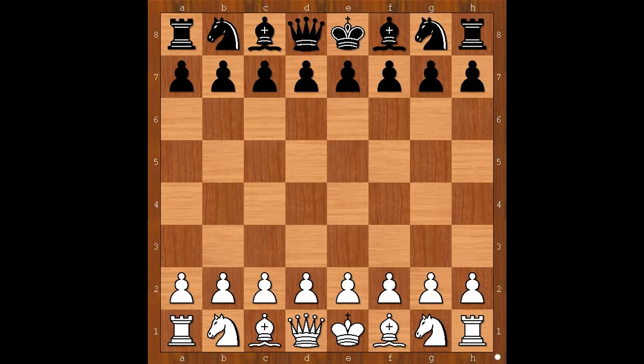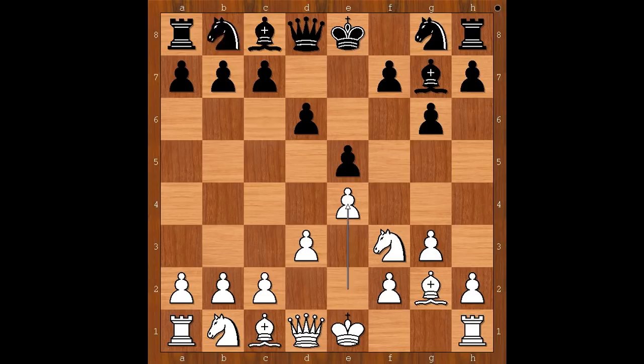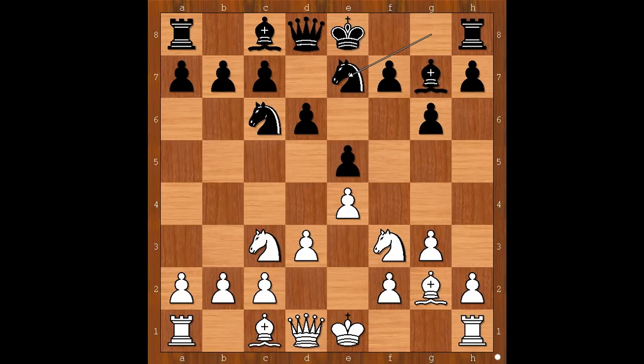Barkza had the white pieces and he started Nf3, g6, g3. Barkza didn't like openings offered on the market at the time, so he invented his own opening. Tal played Bg7, Bg2, d6, d3, e5, e4, Nc6, Nc3, Nge7 — with the possibility of playing f5.